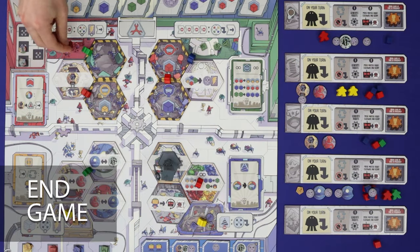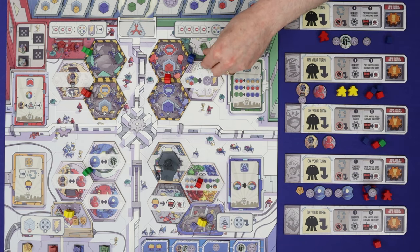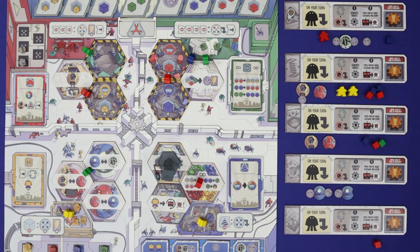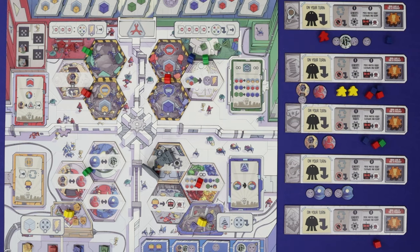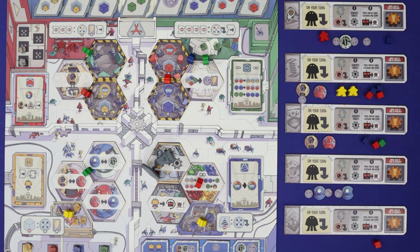The game end is triggered once one player has an influence token in each of the four guilds. Play continues until all players have had the same number of turns, giving everyone equal chance. If only one player achieves it, they win and lead the robot uprising. If multiple players achieve it, check the tie-breakers: most total batteries, then most total generators, then most scrap cubes, then most robots, and finally latest in turn order.